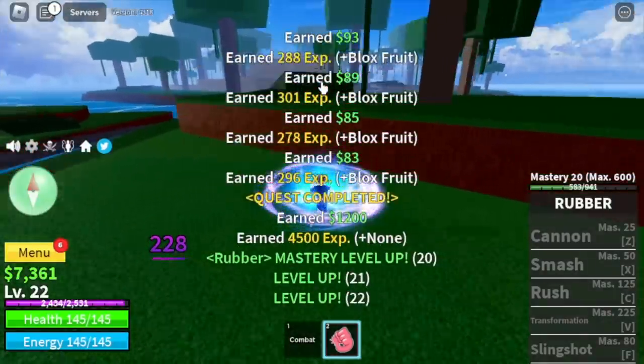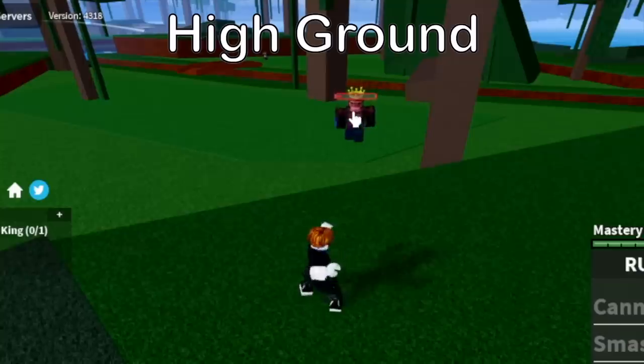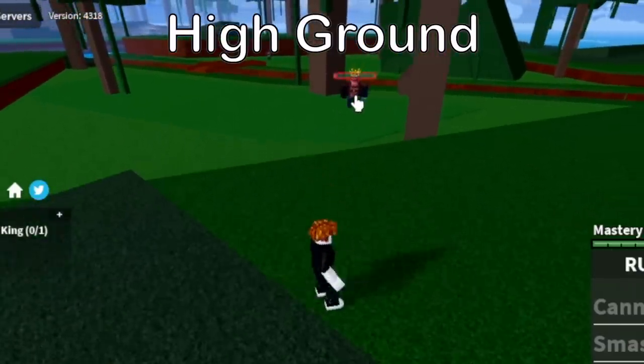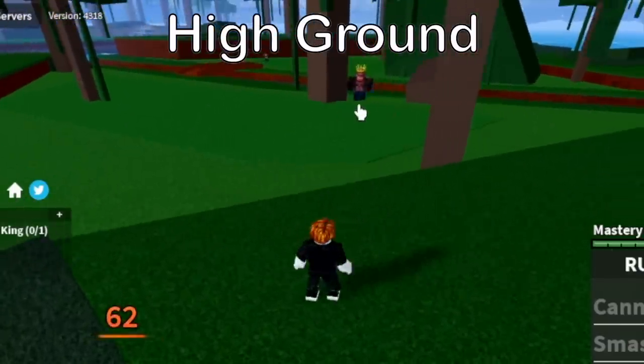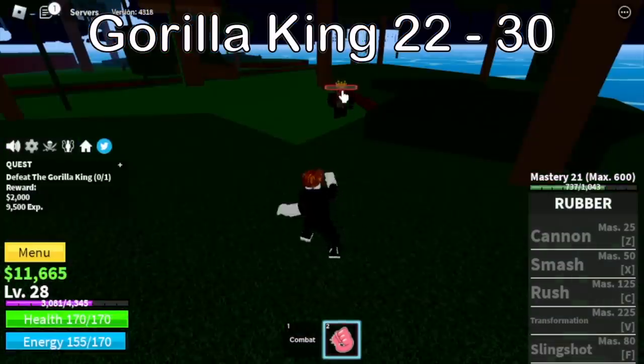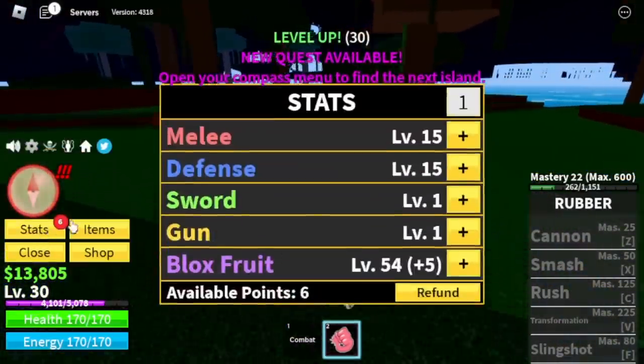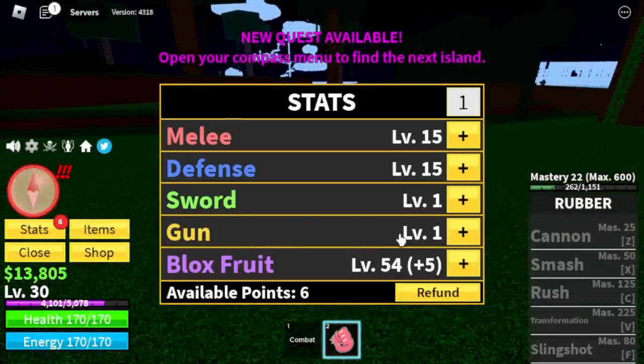At level 22, moving on. Our first boss, the Gorilla King. This boss is very easy to defeat. Just go on high ground and use your left clicks to defeat it. The target level for this boss is level 30. And after that, we're going to do a stat check. Melee 15, defense 15, blast fruits 54.